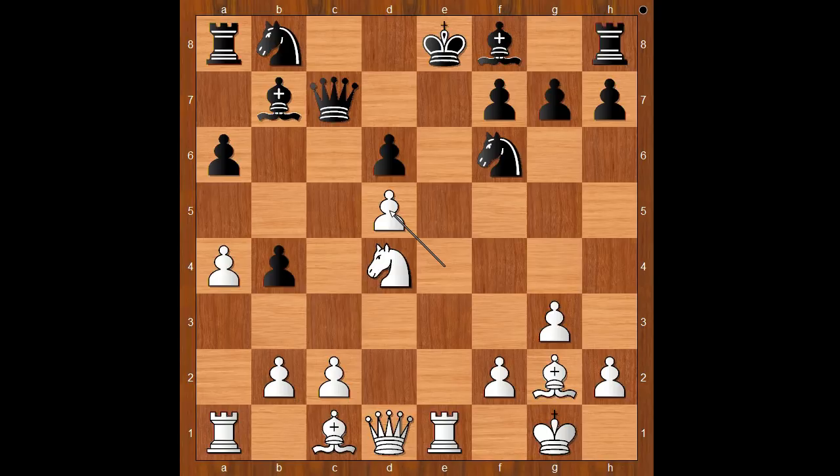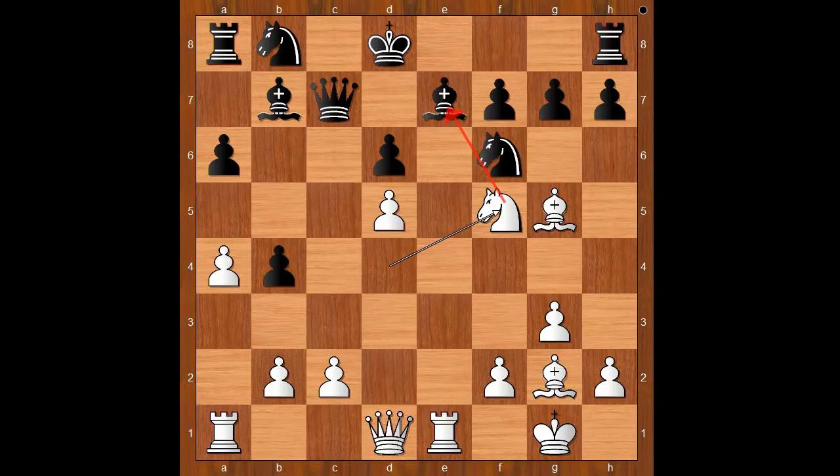Pawn takes knight, e takes on d5, discover check. King to d8. For a sacrificed piece, white has a pawn plus the attack. Is that enough? The game continued. Bishop to g5, pinning the knight. Bishop to e7 and pinning. Knight to f5, attacking the bishop, defending. Knight takes on g7, but now rook to g8, attacking the knight and expelling the bishop on g5.